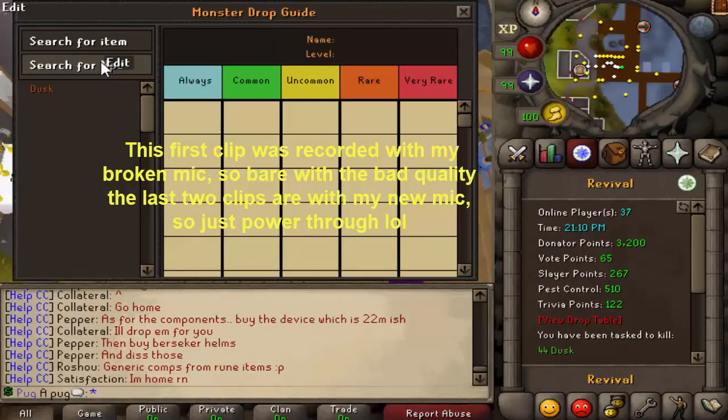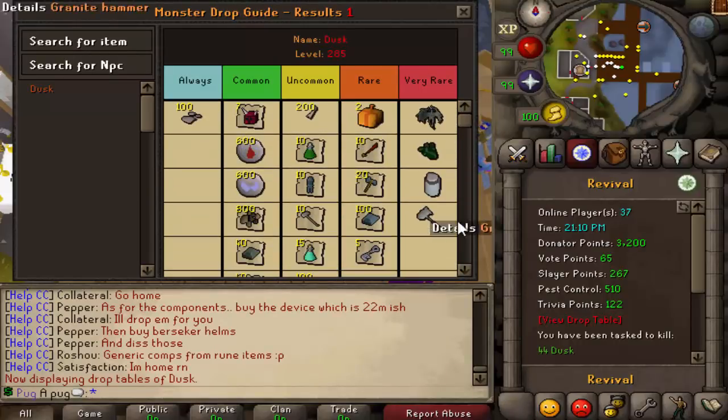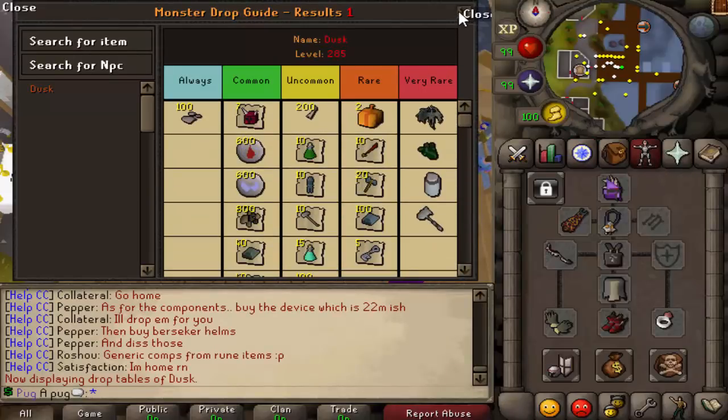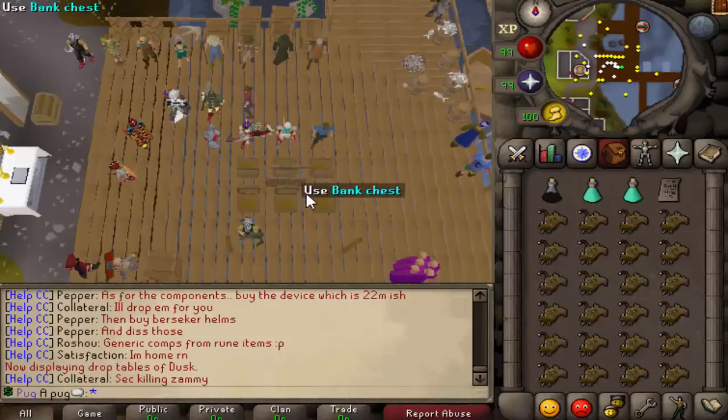So let's show off the loot table real quick. These are the loots. And in terms of gear, you're going to want to use your best crush. This is my best crush. We do have a Latpa, so yeah, let's do it.